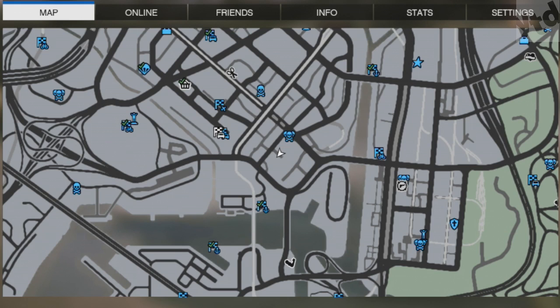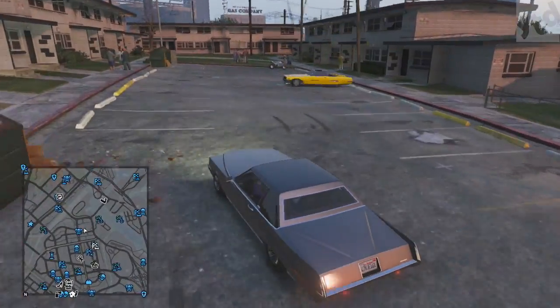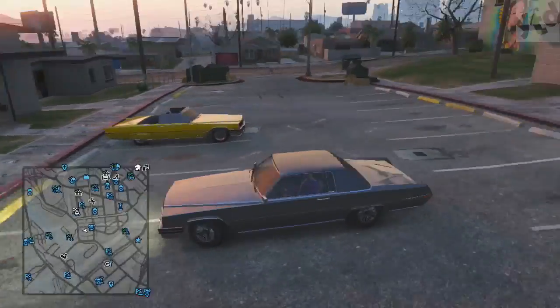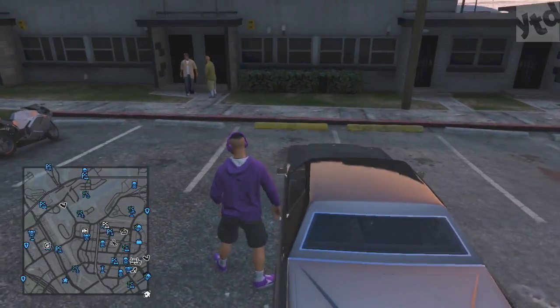For the second location, head over to this area on the map on Jamestown Street and basically look for the big mural on the house — that's the parking lot you want to be in. If you don't see it, you can go to the store or, how I like to do it, go to story mode then back into online. Here it is just chilling in the parking lot.